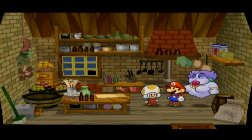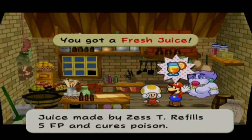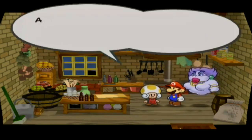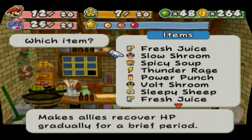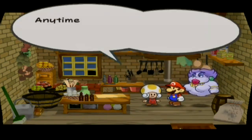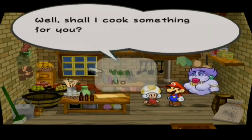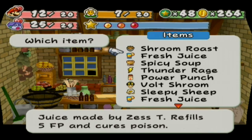We give her a gradual syrup and it gets turned into a fresh juice — unfortunate. Same thing as a regular honey syrup. Does that mean this is going to be turned into a shroom fry? Oh, a shroom roast! A fancy dish made by Zesty, restores 15 HP and 5 FP. It's kind of interesting that one item turns into the same thing over and over but the other gives variety.